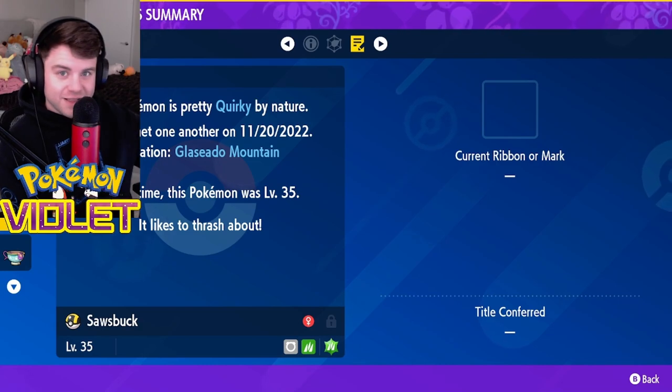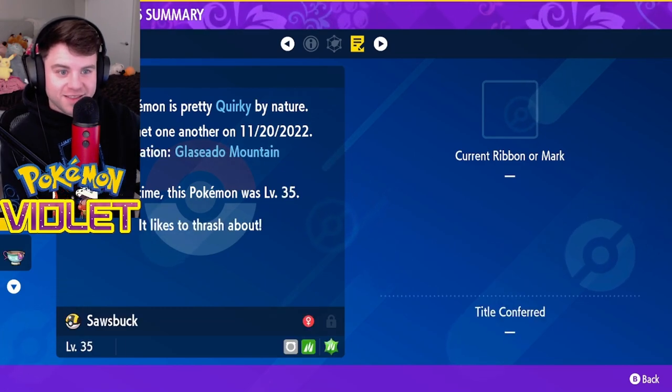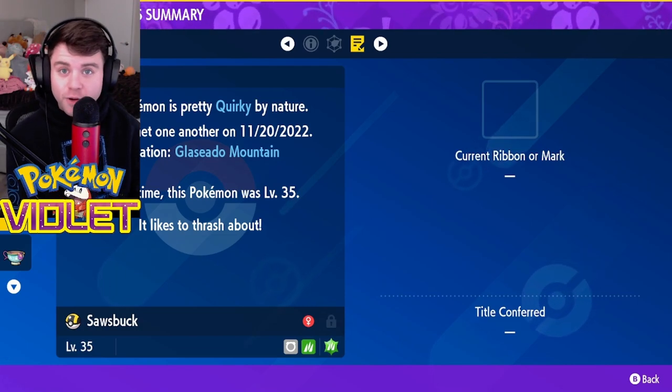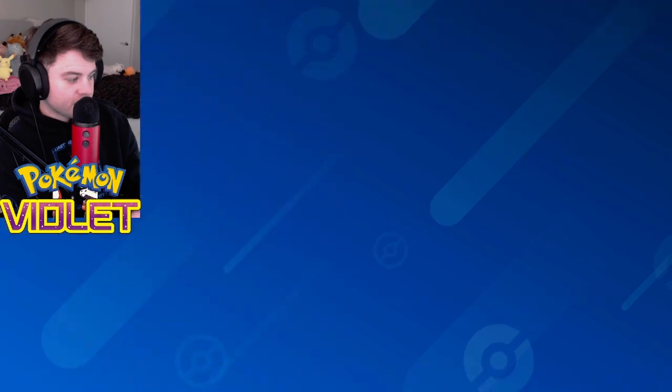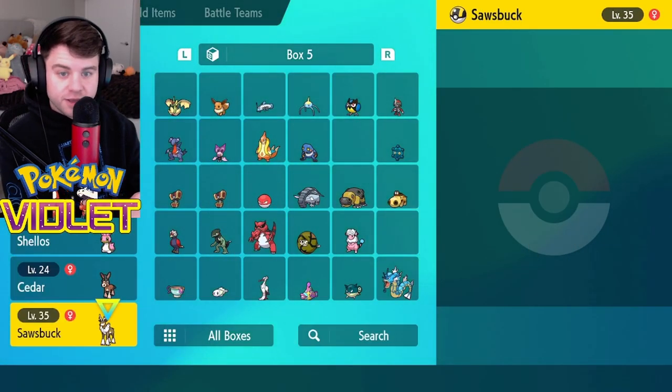If I see that screen shift — so we see it on the right side here, how it's changing the screen. This Pokemon doesn't have any. And then it says title conferred. If it says title conferred, that means your Pokemon is marked — that's what it means. Or it has a ribbon. So what we're going to do is grab Sawsbuck, and I'm going to drag him to my party.